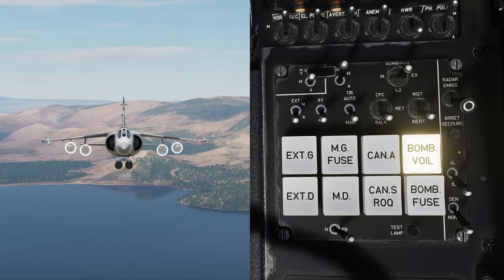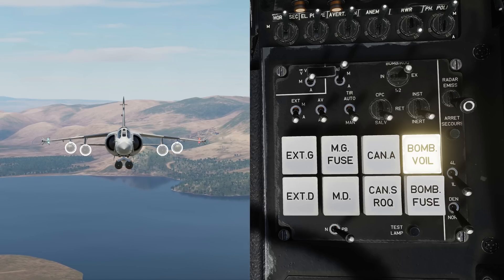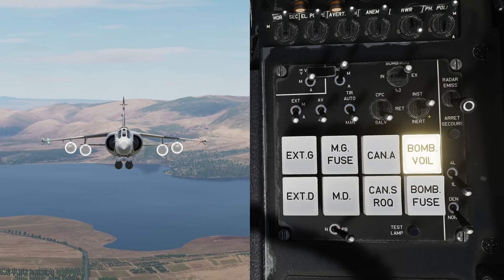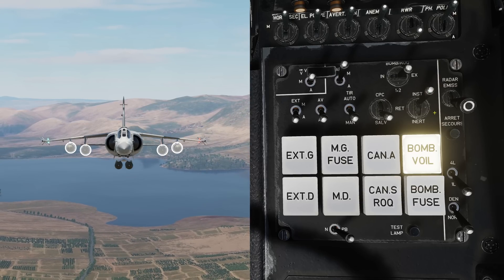Above we have the programming options and our fuse selector: inert, which turns off the fuse preventing detonation altogether; retard or delay, which allows the bomb to penetrate the target briefly before exploding; and instantaneous for an explosion on contact.